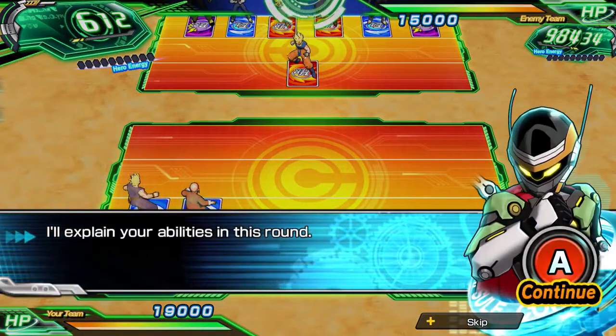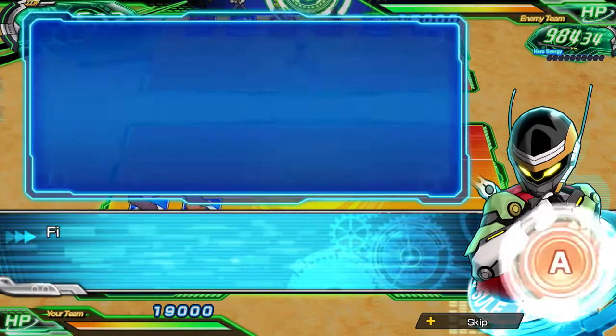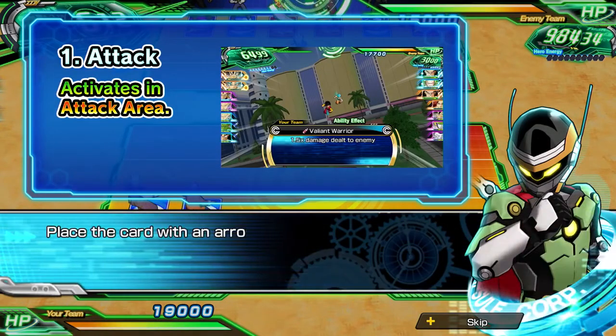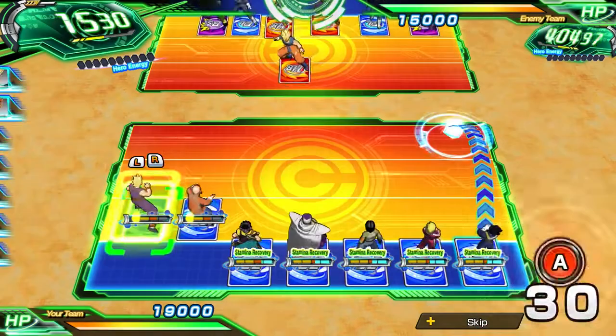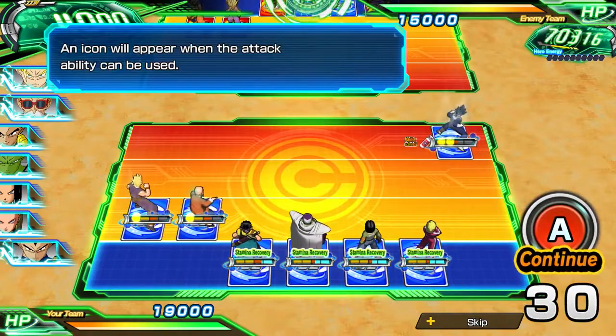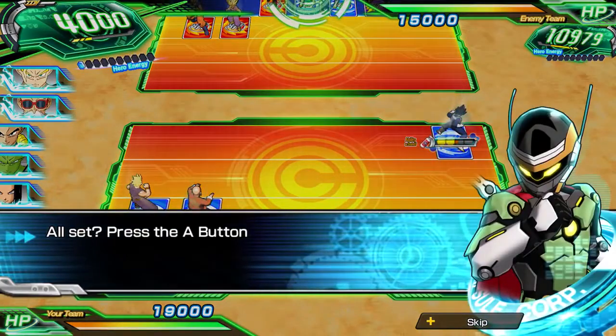In today's video we're going to be taking a look at abilities, and those are going to be broken down into essentially four different types. The first one we're looking at is the attack ability, and to do that we are now going to place a card in the attack area. It will also show you an arrow pointing to the attack area for the card that can be placed there.